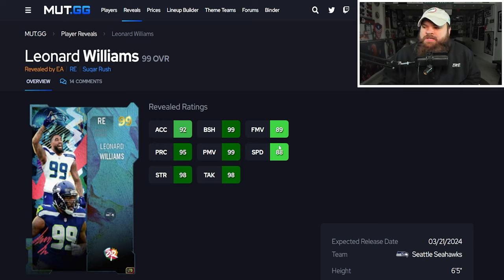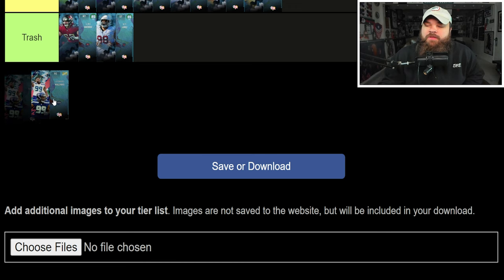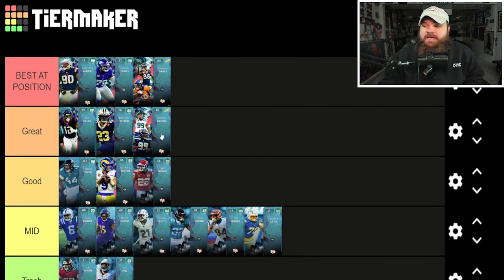Leonard Williams: 88 speed, 99 power moves, 99 block shed, 89 finesse moves. He can get Unpredictable for zero AP and No Outsiders for zero AP. By no means is this a bad card — I think Christian Barmore is a lot better — but I like his ability stack. Leonard Williams goes in the great tier.